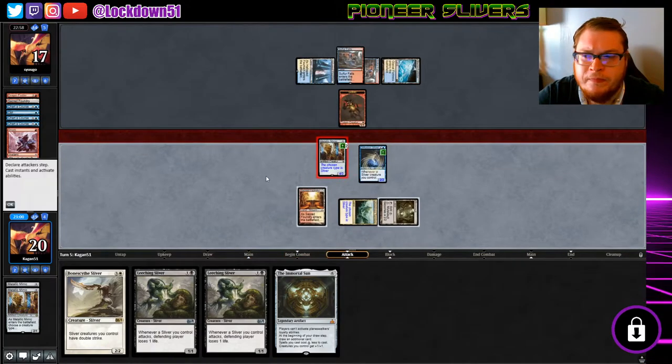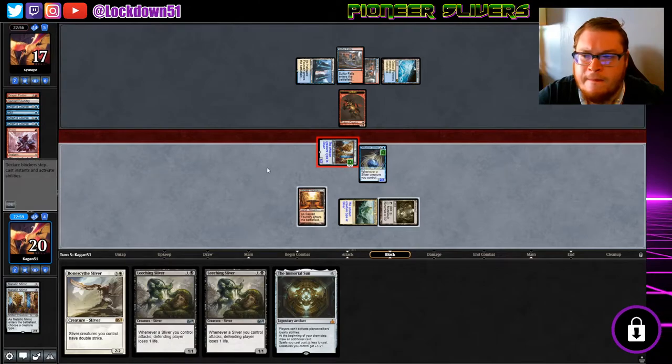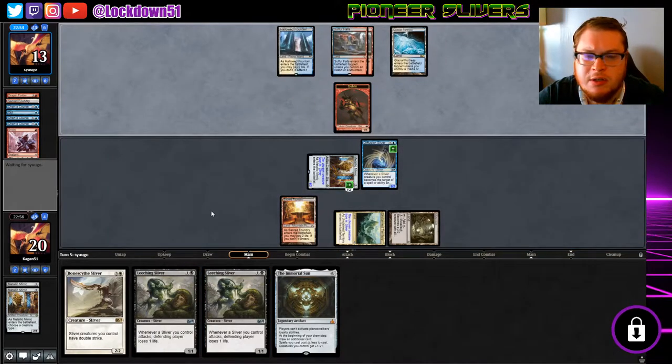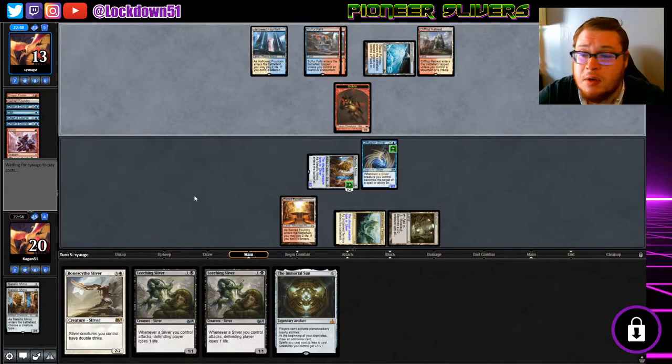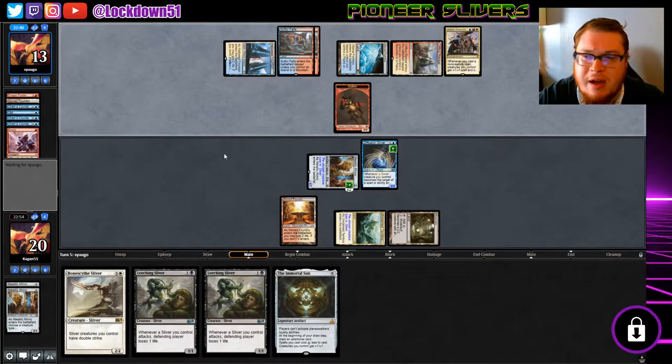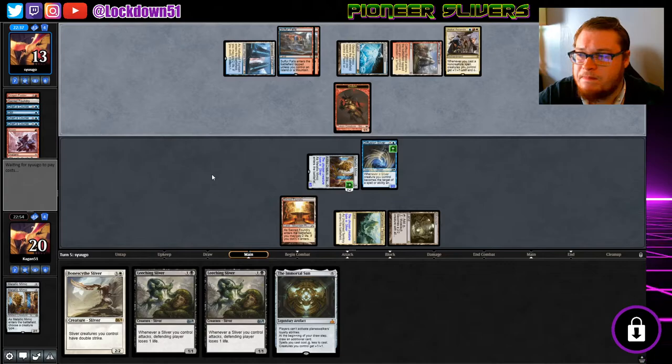We're in decent shape. They still have a lot of cards in hand. It'd be nice to get a fourth land, put out two Leechings — potentially if we get the right land we can get at least one out next turn. They may tap out to kill our Diffusion — that'd be cool. This is the same deck, might even be the same guy. Maybe it was a bad idea to swing in with our Metallic and let them trade — maybe I should have swung in with the other one.